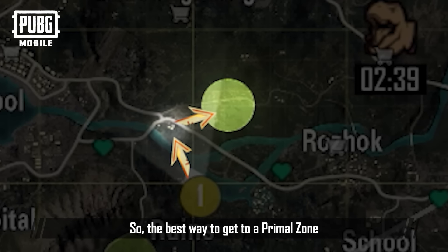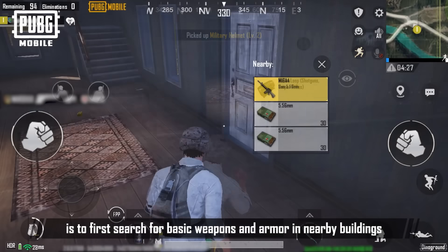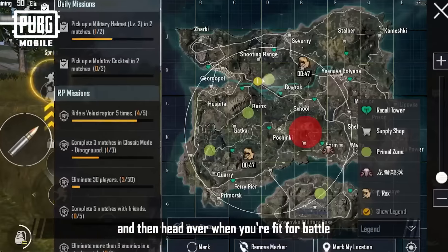So the best way to get to a Primal Zone is to first search for basic weapons and armor in nearby buildings, and then head over when you're fit for battle.